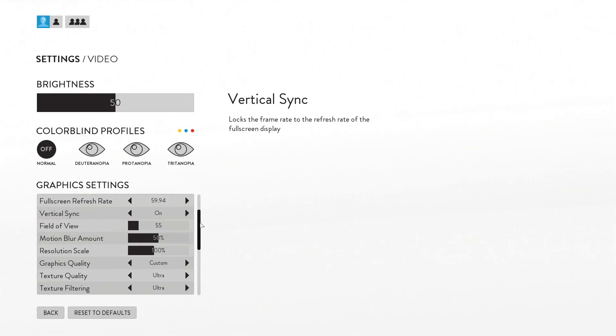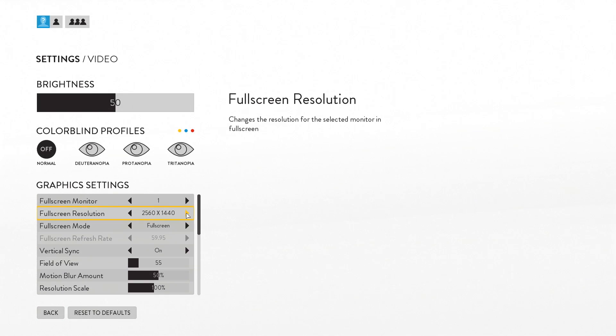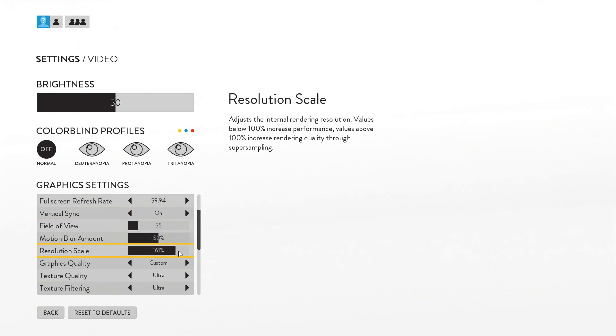On the PC, DICE has been kind enough to provide its full suite of options, enabling a highly customizable image in the process. Alongside support for arbitrary resolutions, users can opt to manually adjust resolution scaling. This effectively provides built-in down-sampling without the need to rely on external tools.